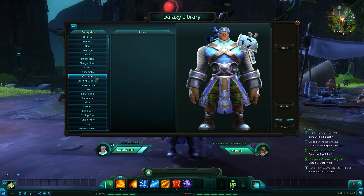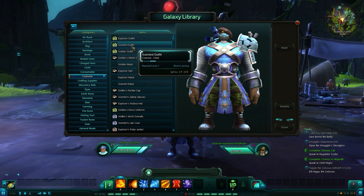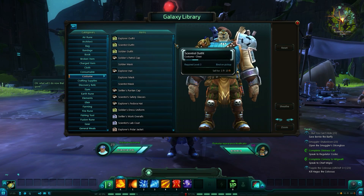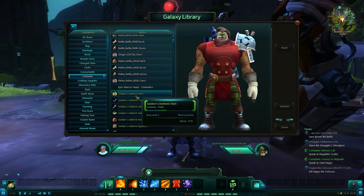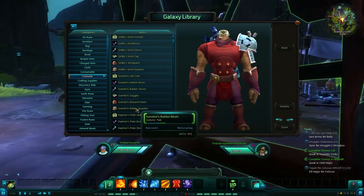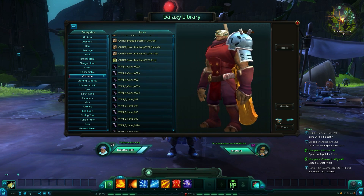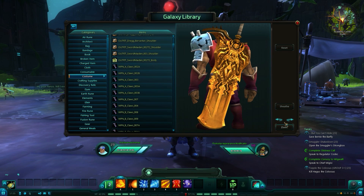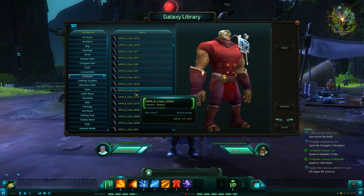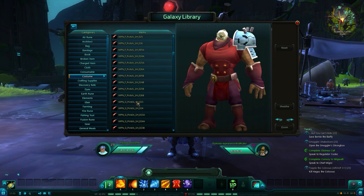So I can just come here to this tab, 'costume,' and just show you a little bit of the costumes there are in Wildstar — look at that! Some awesome costumes. As you can see by the scroll, there will be a lot to show you. Look at this sword — look at the detail on this sword, almost awesome. I had no idea there would be costumes for weapons as well.